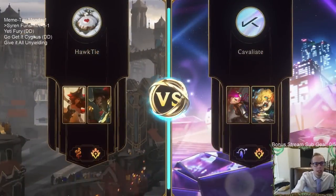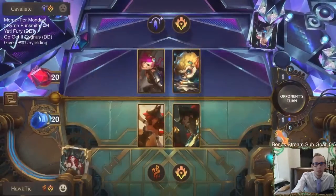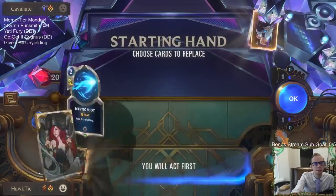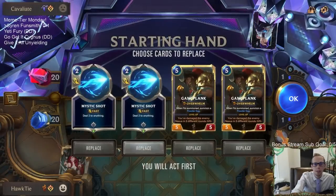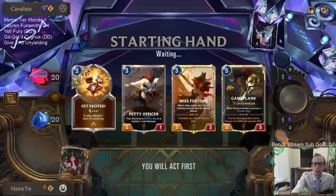It's not easy for the burn deck to get through Radiant Guardian — we got through that though. It was a close game. So we have another deck. We'll keep one Gangplank. We have another deck that's going to be playing Star Shaping unfortunately.